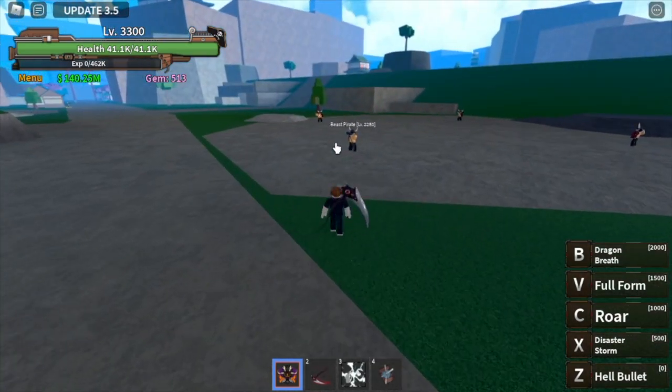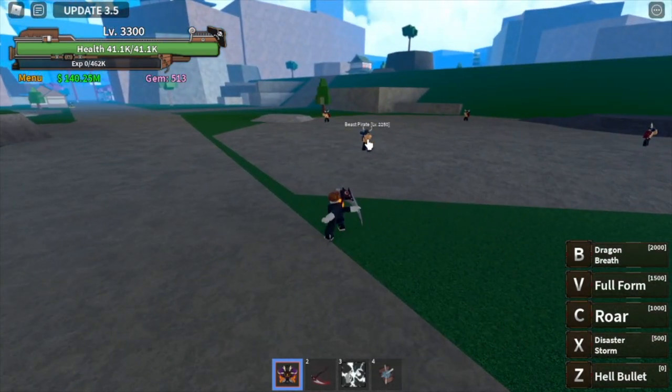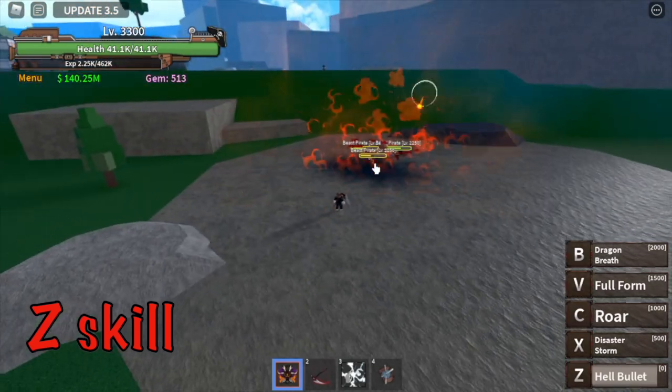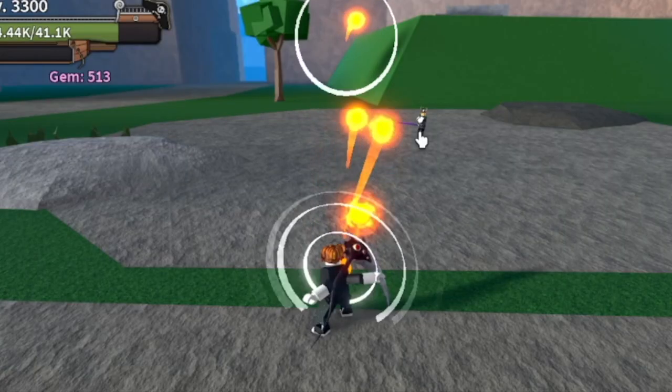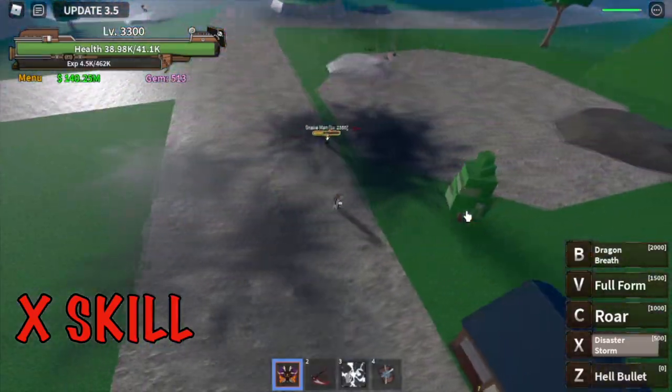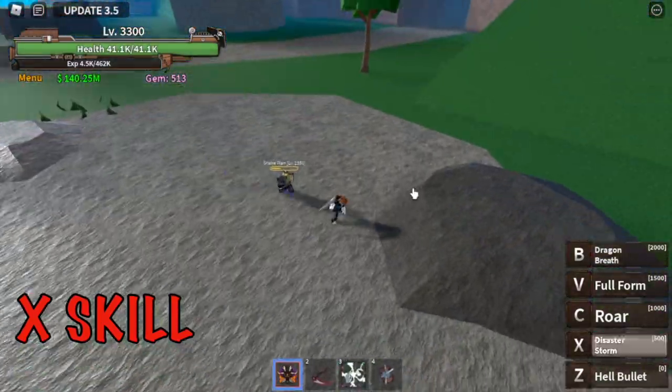First, we're gonna start with the human form — the D-skill, the Hellbullet. Next up, the X-skill, the Disaster Storm. There you go.